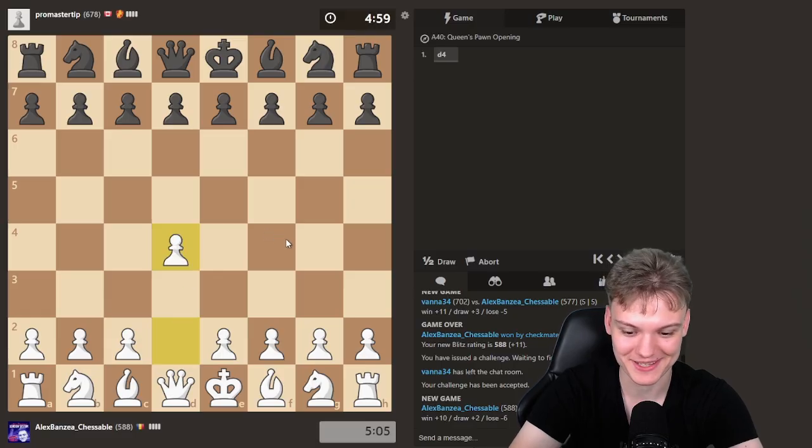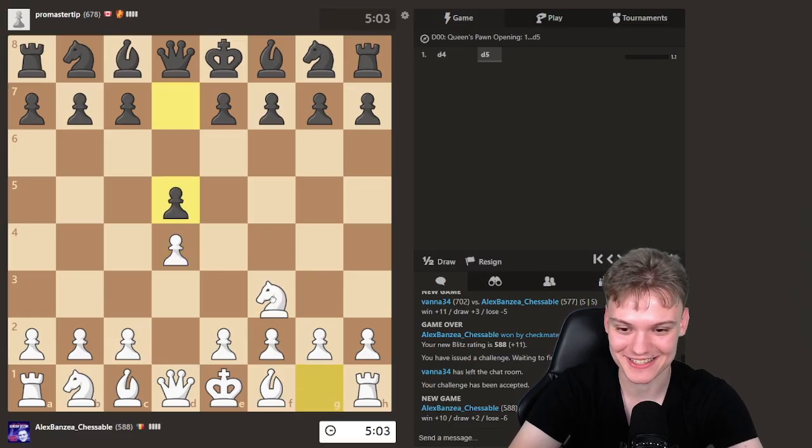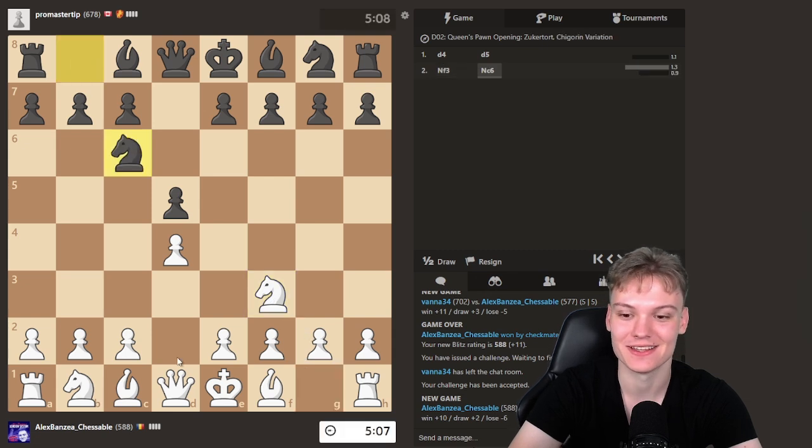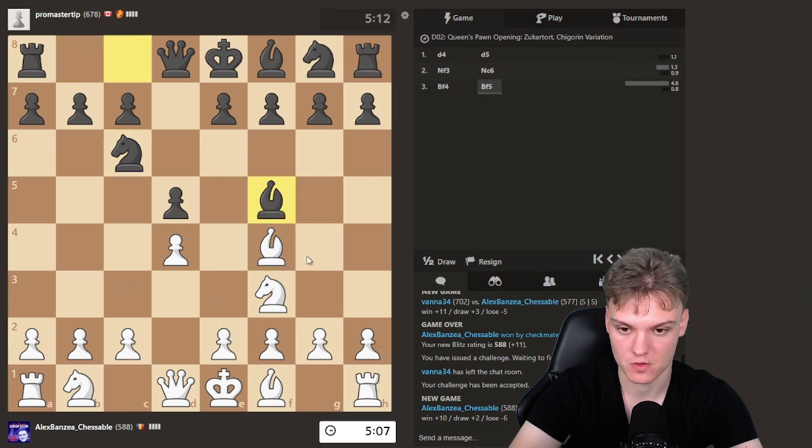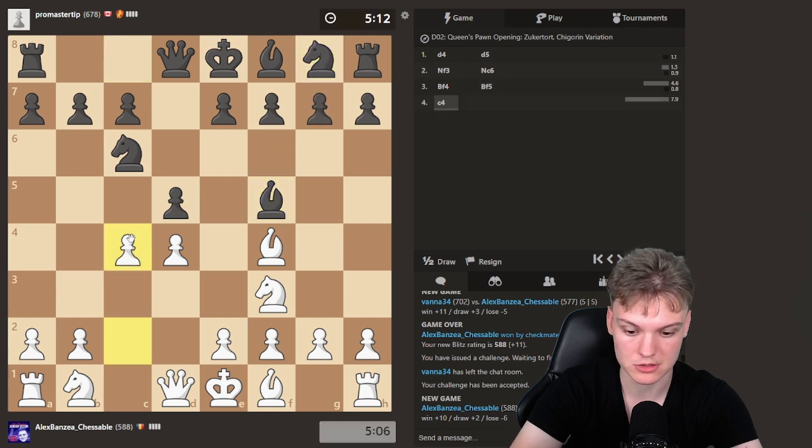We're getting the white pieces, gonna be unleashing the London System using the second move Knight f3 move order — important. And we get to face the Chigorin, Bishop f5, delaying Knight f6. Whenever they delay Knight f6, we always play c4.